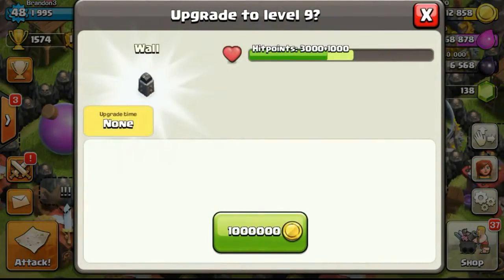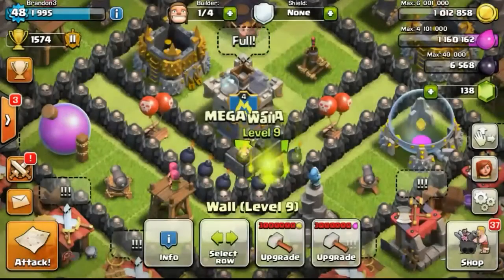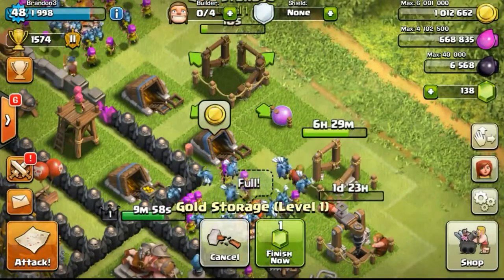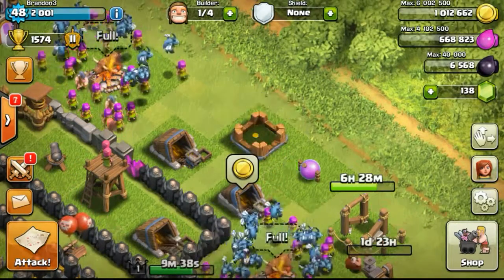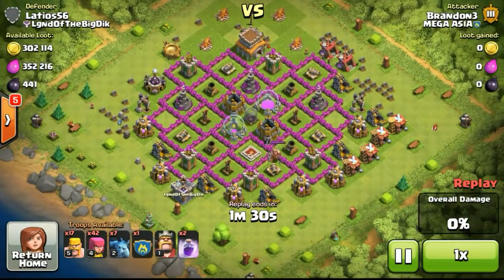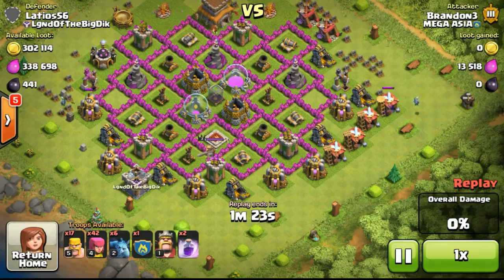I'm upgrading a few walls using the elixir I saved. I'm going slowly, step by step — upgrading walls with elixir is great because I won't have overflowing gold. I'm also upgrading the storages to increase my building count, though 6 million gold and 4 million elixir capacity is relatively enough for now. I then unlock the second hidden tesla, which takes one day to complete — I did this to manage builder timing so they don't all finish at the same time.